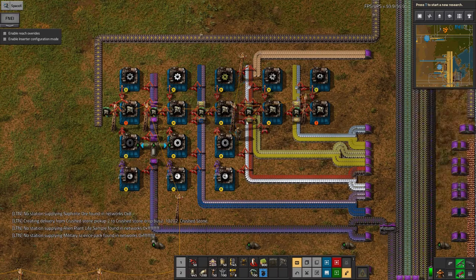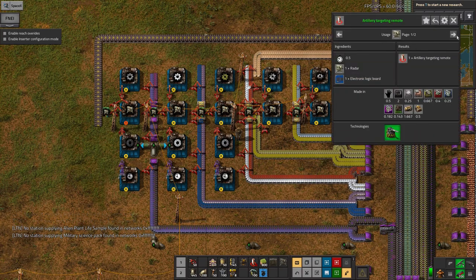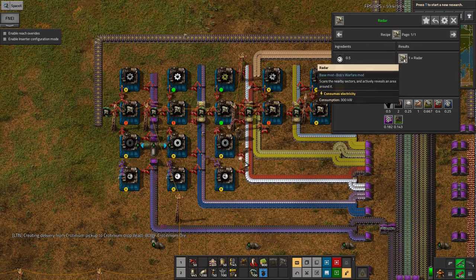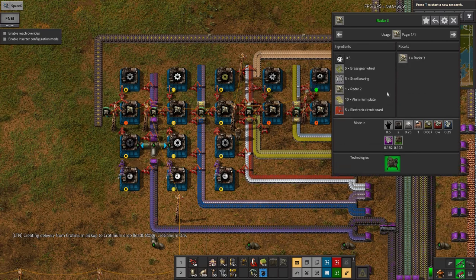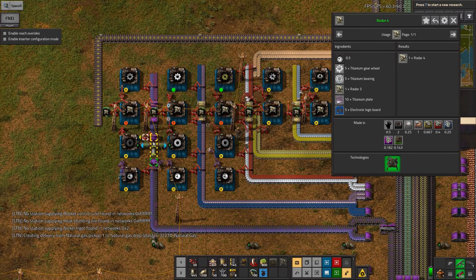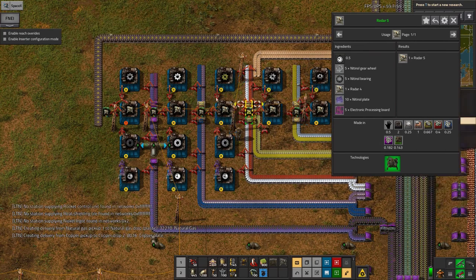The weird thing about radars is one of them pulls in steel on yellow belt. The first one is easy — it pulls in circuit boards and iron gears, so it's iron and yellow circuits essentially. The next one is steel and yellow electronic circuits, so that's again quite easy. Suddenly the third one is the most complicated because it requires steel, aluminium, and brass all coming in on the same thing. That's why there's a bit of a tangle here with these extra two belts. After that it gets simpler again with just titanium stuff, and for the final tier just the nitinol stuff. It's weird that the third generation is the most complicated and then it gets easier again for the fourth and fifth.